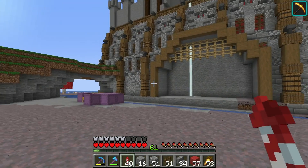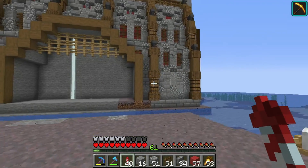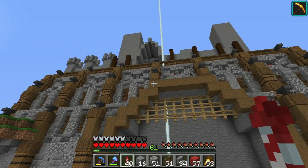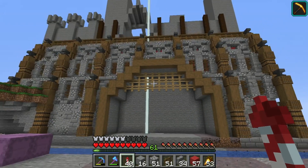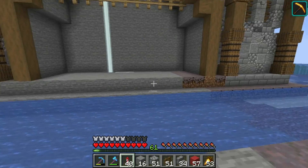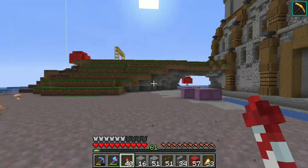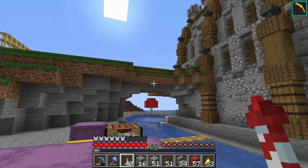I changed the gate to spruce — not in love with it still. We might have to do something like bring that down one or just take the top off and straighten it out. I also started to bring the water across here for the drawbridge that we're going to have. I'm not sure we're still doing that but I'm just playing with the idea right now.